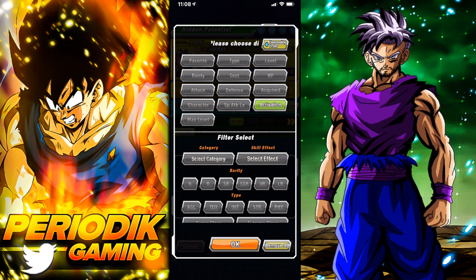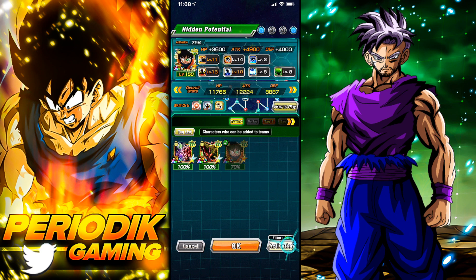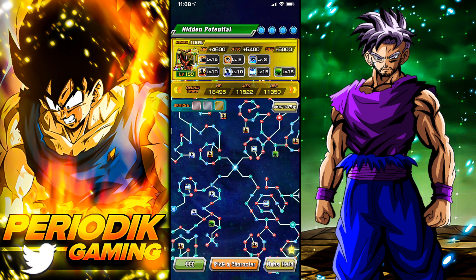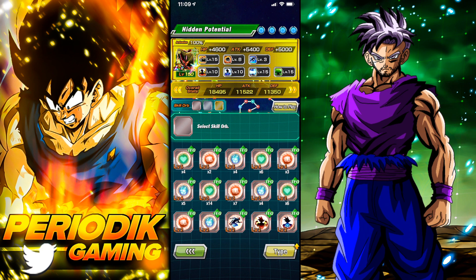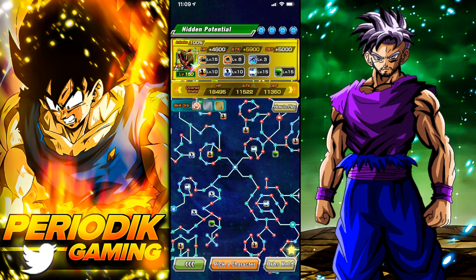Let me show you what you need to do. Let's take LR Cell — this is just the first character I chose off the top of my head. What you do is click 'Skill Orb,' click one of the slots — it doesn't matter which one — then click any skill orb and hit 'Equip.' Done. That's it. That easy, that simple. Go do it now.